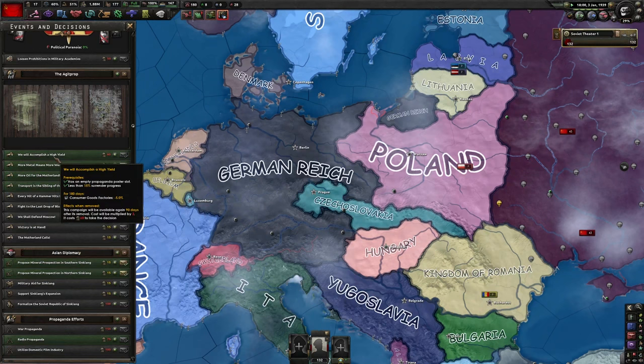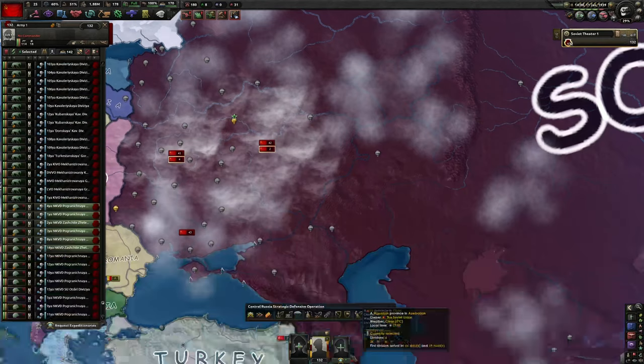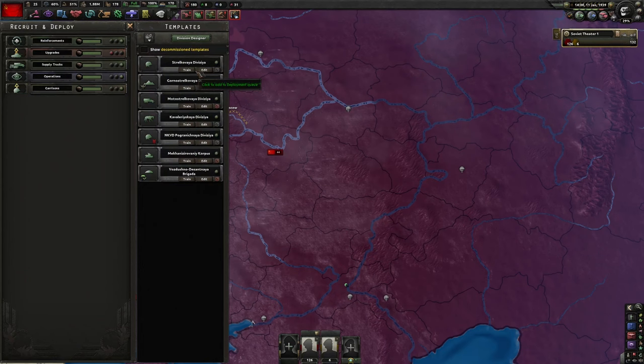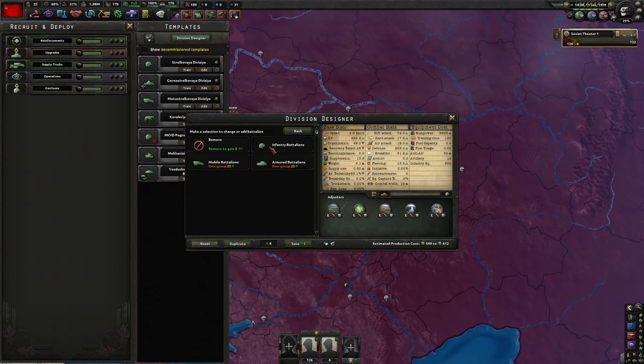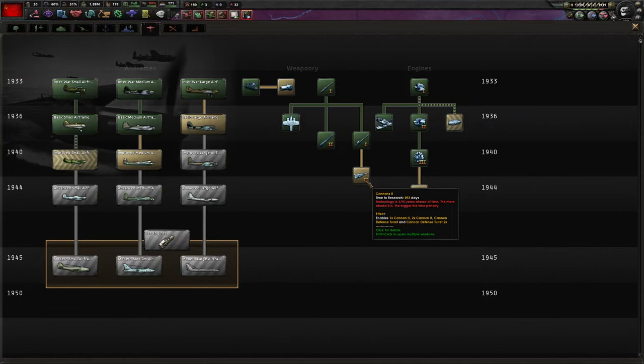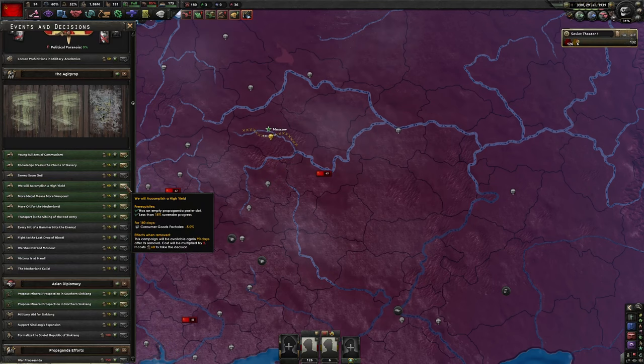We can also do these decisions for extra minus consumer goods. We're going to take six NKVDs, put them in Moscow, swap them to this division, add it to the division, and give it an anti-air — or artillery first. Train them up. We have engine 3s now, so next we're going to go for cannon 2s. We're going to do this focus and click this decision and one of these as well. Xinjiang agrees again — I'm getting lucky.